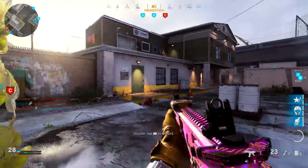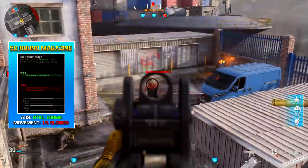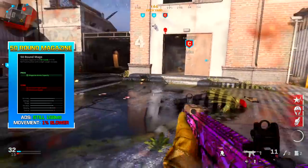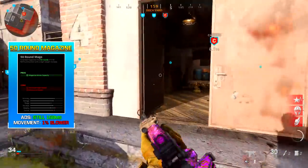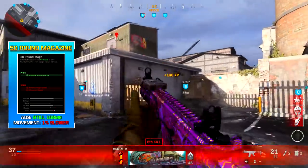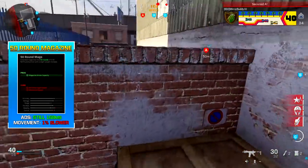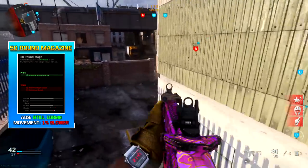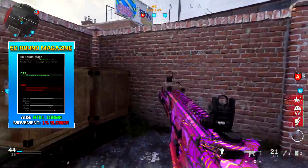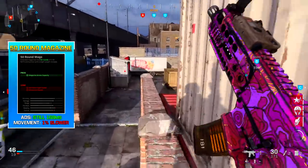There are a couple of attachments I want to highlight. The 50-round magazine gives you 50 rounds per mag. For some people, 30 rounds isn't enough given how fast this gun fires. The listed con is that it negatively impacts aim down sight speed and movement speed, but I tested this — there is no difference in ADS speed with the recommended attachments. The only real con is a 1% slower movement speed, which is barely noticeable. The 50-round magazine is still a really good option.